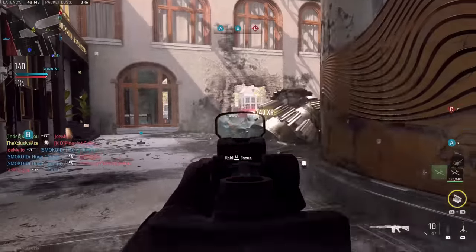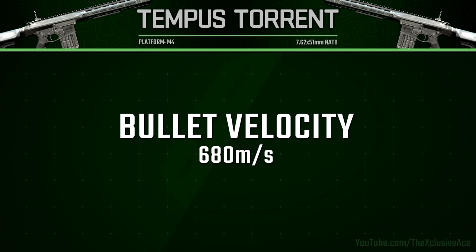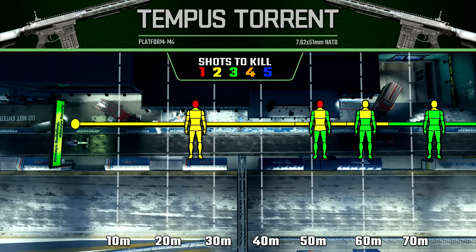Taking a look at our bullet velocity, this is amazing and fairly standard for a marksman rifle at 680 meters per second, so bullet velocity should generally not be an issue in standard multiplayer. Now let's move into our ranges. Our maximum damage range — where it's a guaranteed two shot kill anywhere in the body and a one shot kill to the head — extends out to about 46 meters, which is excellent.